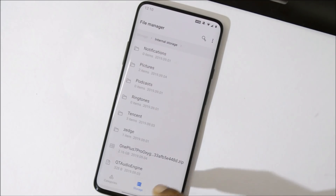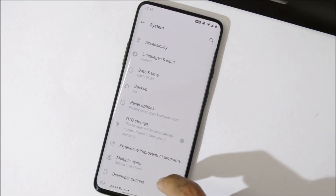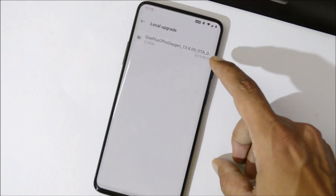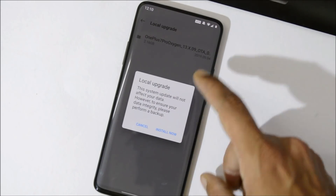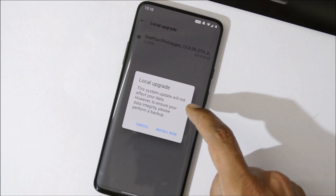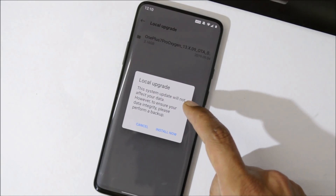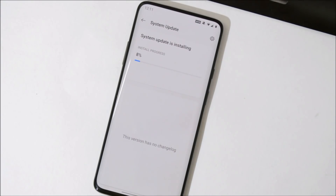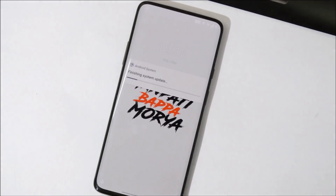Once you're done with that, go to Settings > System > System Update, tap on the gear icon in the top right corner, select Local Upgrade, and choose the file. A warning message will pop up saying the system update will not affect your data, but for safety do take a backup. Tap Install Now. It is always recommended to do a factory reset if you are coming from Android 9 to Android 10. Once installation is complete, hit Reboot.